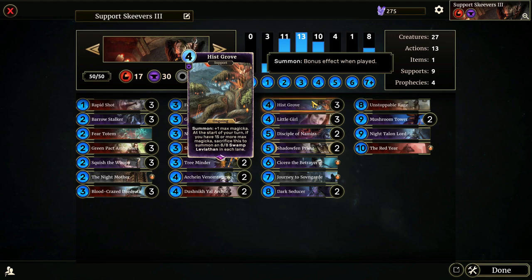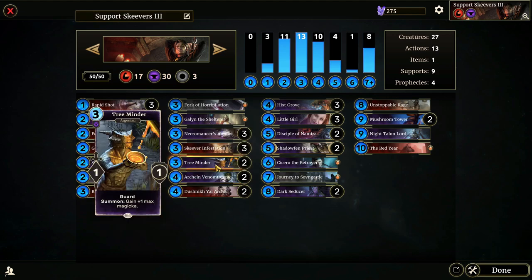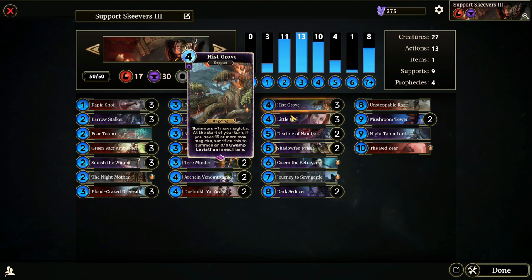Histgrove is an ongoing support — summon plus-one max Magicka, and at the start of your turn, if you have 15 or more max Magicka, sacrifice this to summon an 8-8 Swamp Leviathan in each lane. We have three Histgroves and two Tree Minders. If our Venom Tongues don't hit anything, we can still get to 17 Magicka, so it's more likely than not that we will summon Swamp Leviathans. Opponents do sometimes destroy the Histgrove when there are better targets, which does happen.